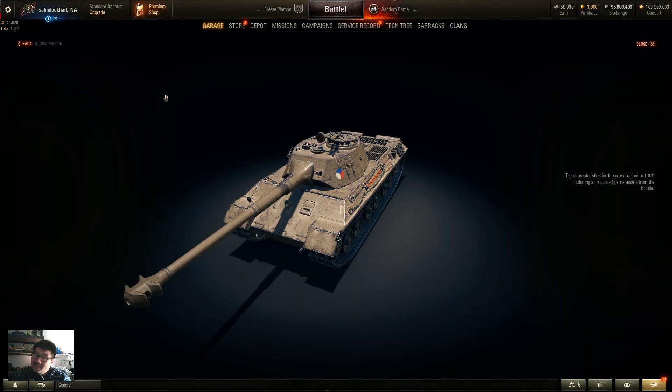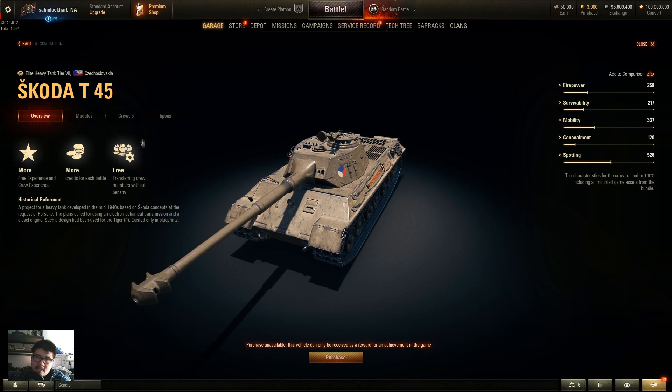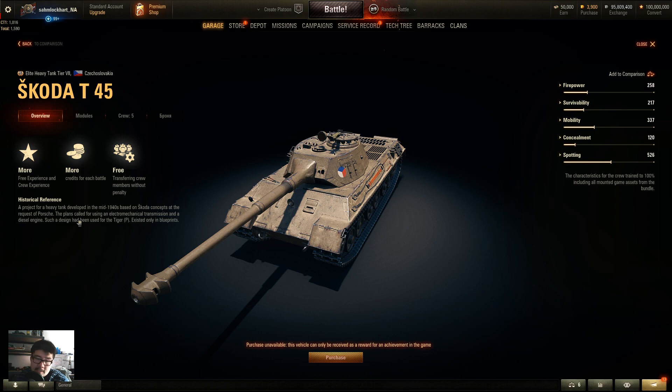Welcome back folks. As mentioned in the last video, there's only one hidden vehicle in patch 1.12 on the common test server, and that is the Skoda T-45 — a premium tier 7 Czechoslovakian heavy tank. This could be a crew trainer for Czech heavies, or it could be a mini branch like the Italian heavies. It has a crew of five similar to the medium tanks, but it is a paper tank that did not really exist.